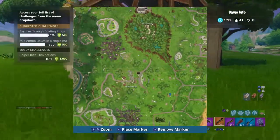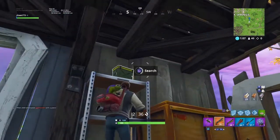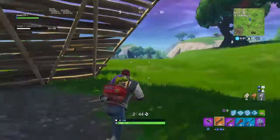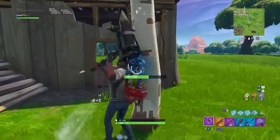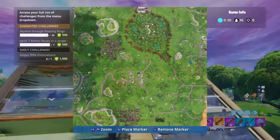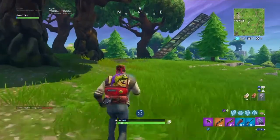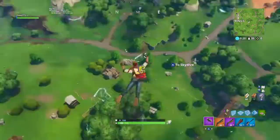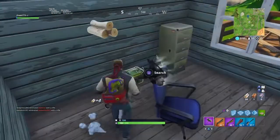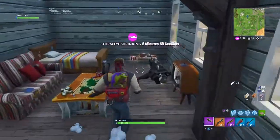Next I'm going to go to this small hut or warehouse-type place — and there we go, that's six! Only one more to go. Since we still don't have enough, I'm going to go to these two houses in between Salty and Retail Row, right over here. I only need one more, so hopefully at least one spawns here. Just using the rift — yep, made it. There's number seven! Finally, I completed one of the hardest challenges of this week.